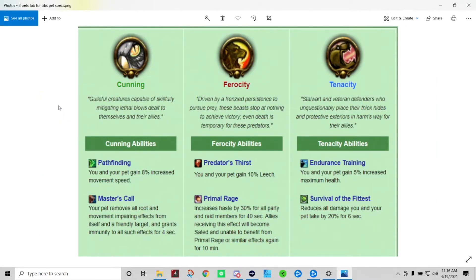The three types of pets are Cunning, Ferocity, and Tenacity. Cunning abilities include Pathfinding and Master's Call. Ferocity abilities include Predator's Thirst and Primal Rage. Tenacity abilities include Endurance Training and Survival of the Fittest. You can find all the information you want on any pet if you go to Petopia.com — big shout out to Petopia.